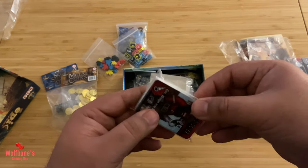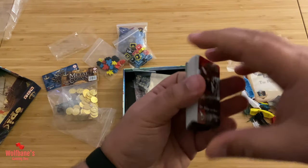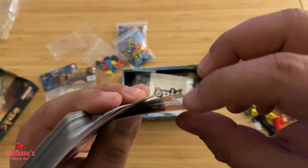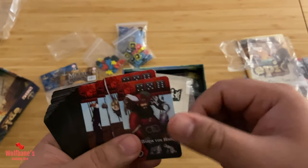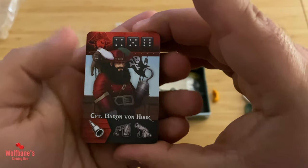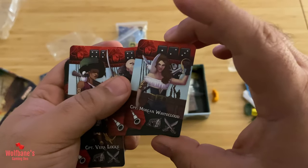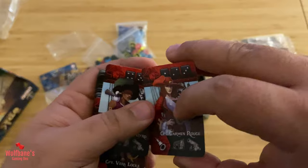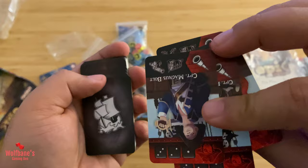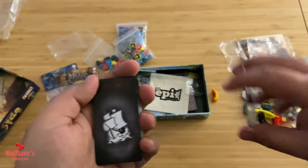Let's have a look at what else we have in here. So there's a set of cards and it's on the thinner end. I wish the stock was a little bit thicker, but it does have a nice finish on it. These are the ship captains that you might be working with and they're double-sided. So there's artwork on both sides. It looks like each one of these has a male and female representation, which is great to make sure that everybody feels included in terms of the gameplay.